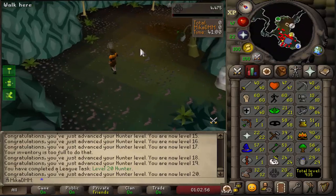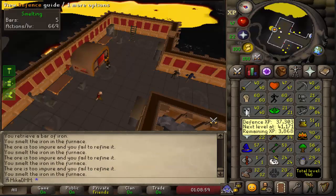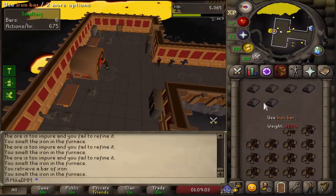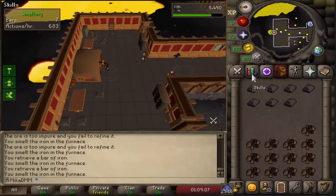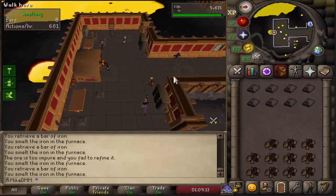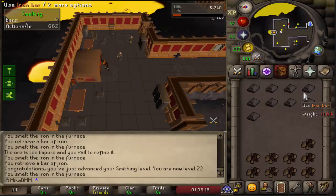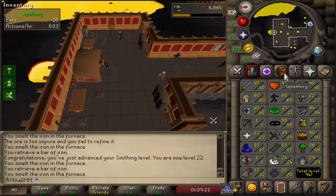20 Hunter completed — the first goal of today is now done. I am going to be smelting about 200 iron ores, which means I should be getting about 100 iron bars out of that. Then I'll be making those into arrowheads and training my Fletching all the way to 60 by creating arrows. I could create knives, but I think getting Fletching XP on top of Smithing XP is the smarter approach.